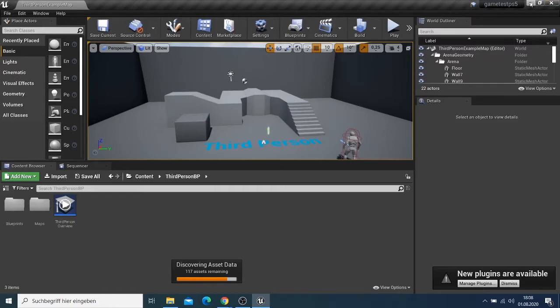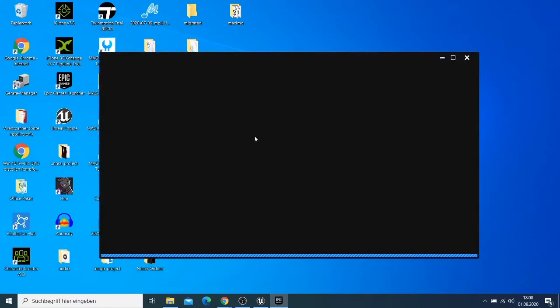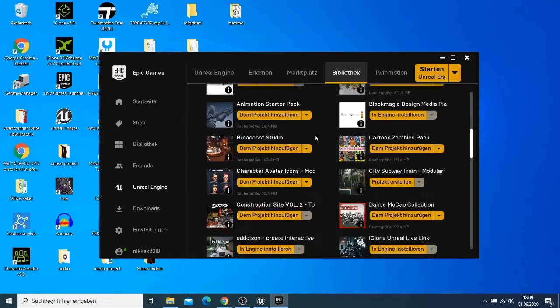Everything is open now. I need to go back to the Epic Games launcher. If you haven't watched my earlier video, I showed you how to get started with Unreal Engine for your first time. I have some videos you can watch to learn where to get your resources.